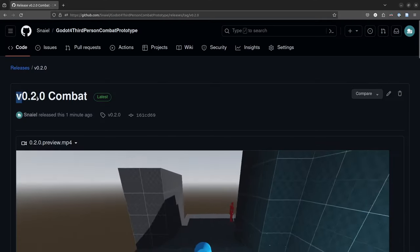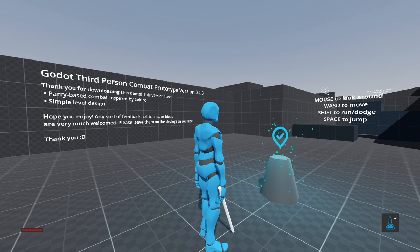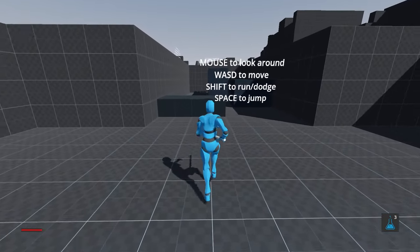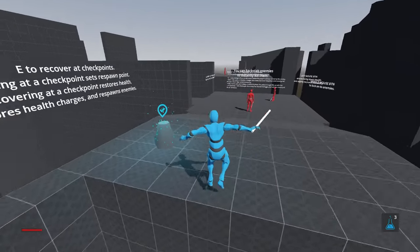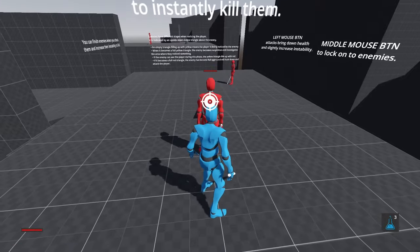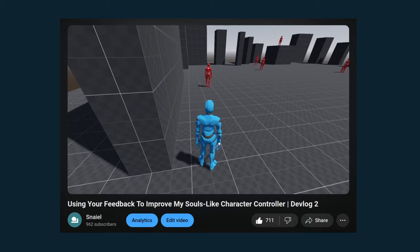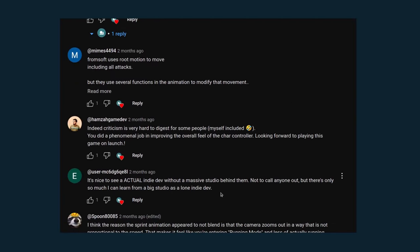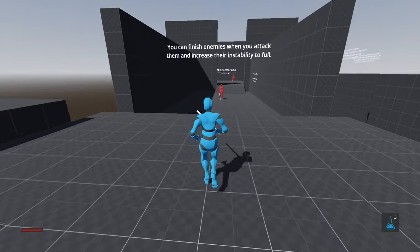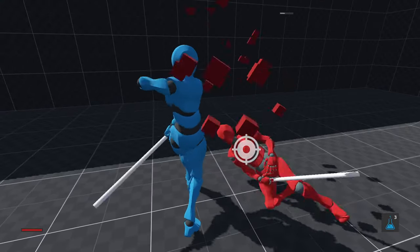Please feel free to play this demo — just click the first link in the description and it'll lead you to the release page. Scroll all the way to the bottom to download the demo for your operating system. This is very much a prototype, so I would be beyond grateful for any feedback, suggestions, criticisms, guidance, or ideas. I truly believe that getting the community involved and having outside perspective really helps in making a great game. The comments from the previous devlogs have been really helpful and supportive. So play the demo, but this video is going to take you along an in-depth journey into how I made all of this progress.